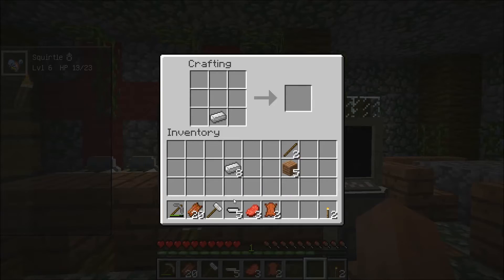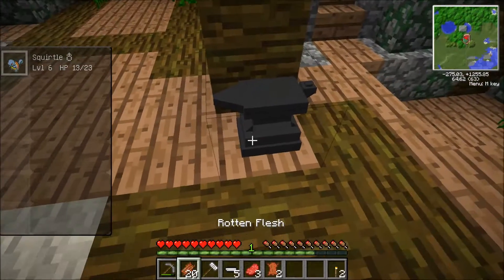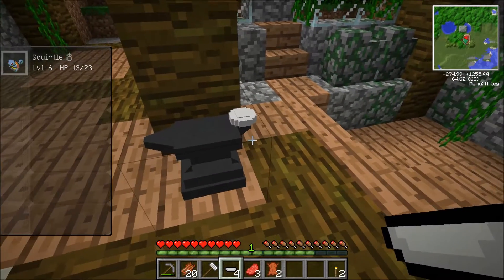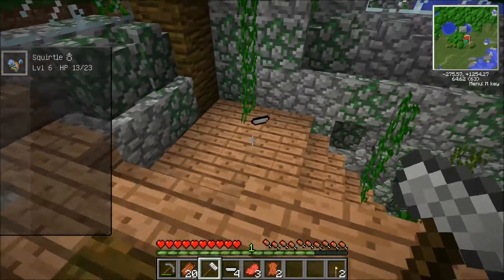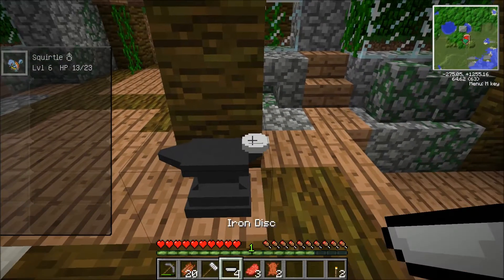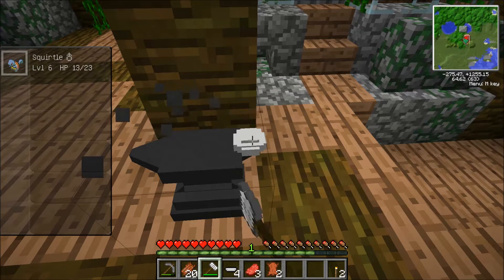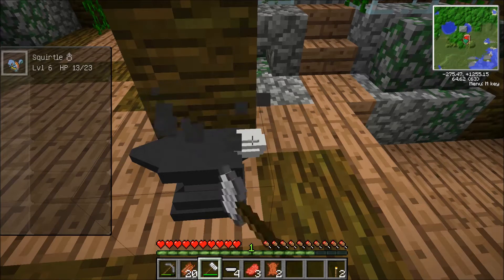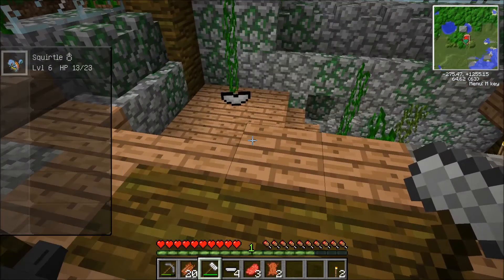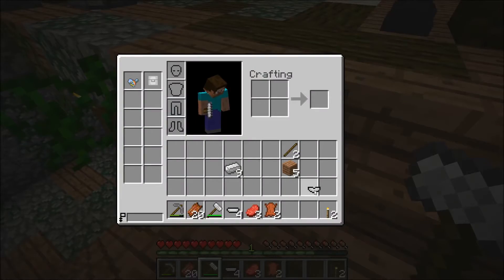Iron disc. I keep forgetting to take my stuff out of the crafting table. Let's take the iron discs. That's not the button, that's not it. Let's pull discs and just smack it on the anvil. Iron base! There we go.